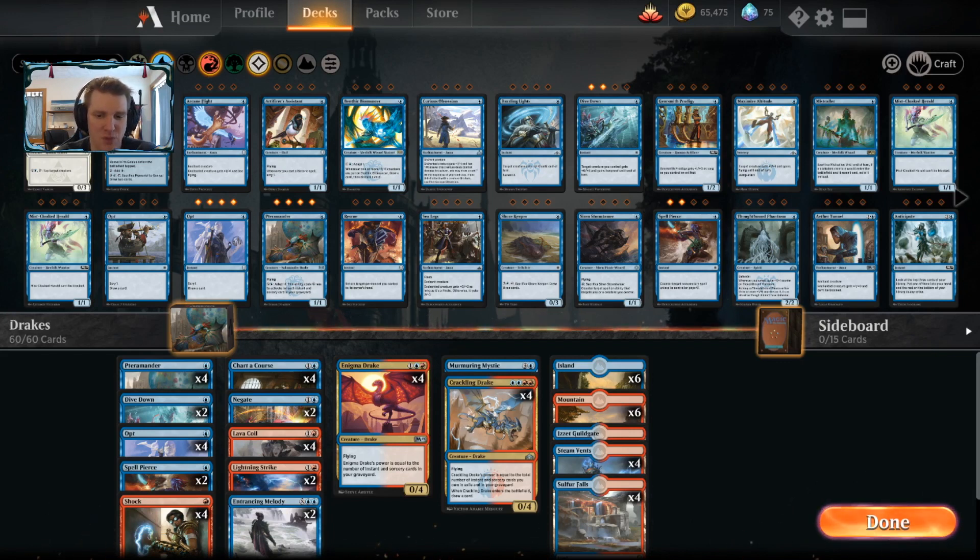The only new card here is Terramander — four of them — to provide even more big threats once we fill our graveyard. This deck doesn't use Arclight Phoenix, which is a pretty different take, and it also doesn't use Niv-Mizzet, which is another different take. It doesn't use cheap instants and sorceries to fill the yard like Warlord's Fury, which can make your Drakes bigger faster but aren't as versatile or useful as Entrancing Melody, Spell Pierce, and Dive Down.